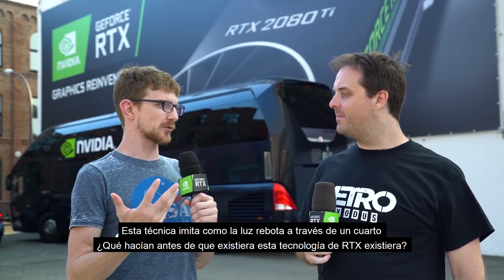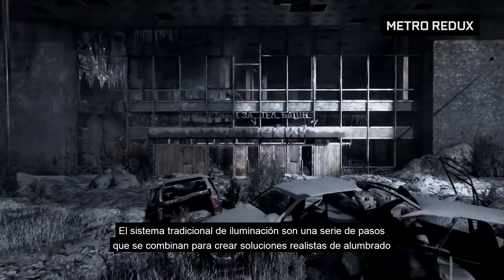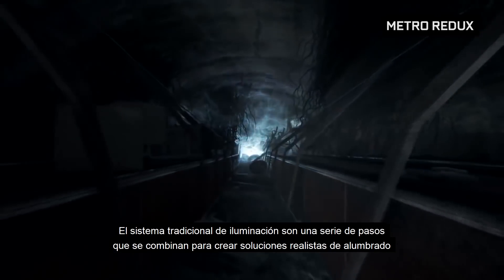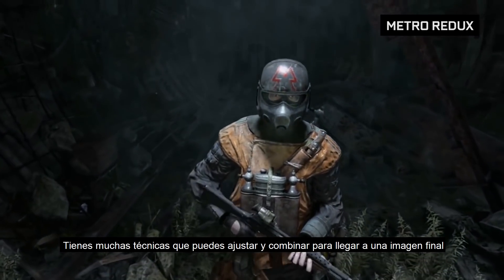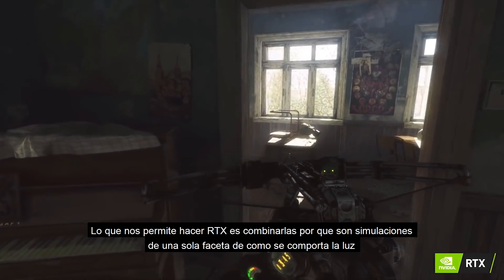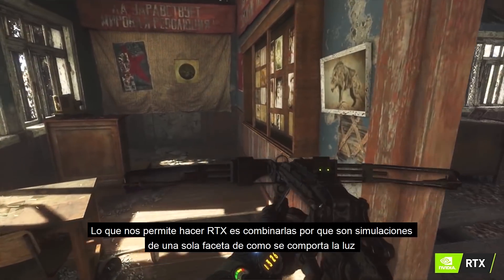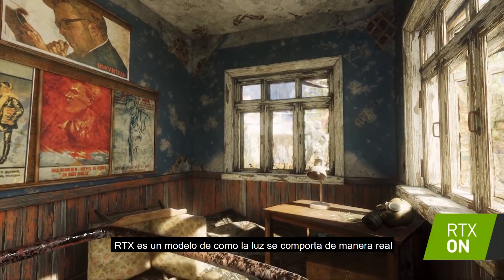This new tech imitates how light bounces around a room, but what were you guys doing before? How did the technology work before RTX? Traditional lighting systems are a series of steps working together to build up a realistic lighting solution — an array of various techniques that you tweak, balance, and combine to come up with the final image. What RTX enables us to do is merge those effectively, because those are all simulations of a single facet of actual lighting behavior, whereas RTX is a proper model of the way lighting actually works.